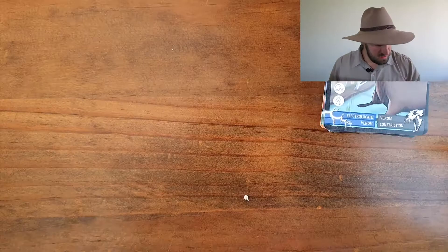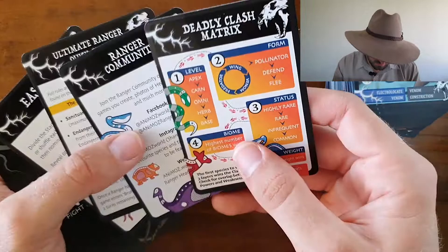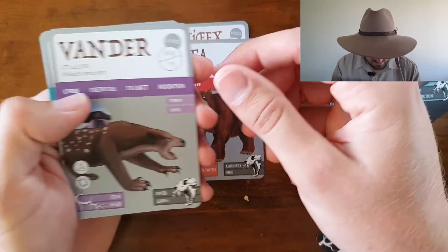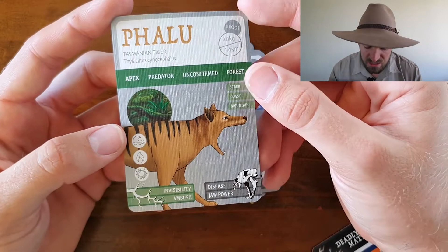Let's try the booster next. Let's try and get that Melly Emu Red. Fingers crossed. Cool little back designs on those cards. Just some info about the game. Here are our boosters. Pouch Lion, Giant Wombat, Little Lion, Babel K, Melanese, Demon Duck — Demon Duck, eh? — and the Tazzy Tiger to finish it off. The Thylacine, awesome.